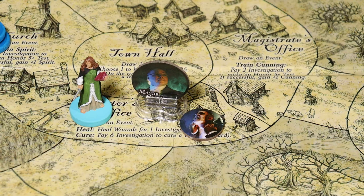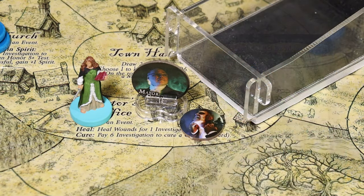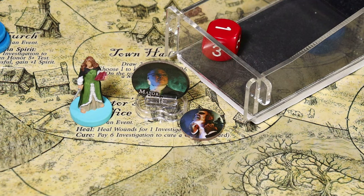Liliana draws the mystery card Choices to be Made - Mystery Death. The player who drew this card must immediately choose one: sacrifice an ally, choose a town elder for the villain to kill, or take D3 wounds. Liliana has Brother Darius providing one wound box and plus one Spirit - tough to give up. She's going to go with the D3 wounds. She rolled a 1, which is great - she'll take just one wound.